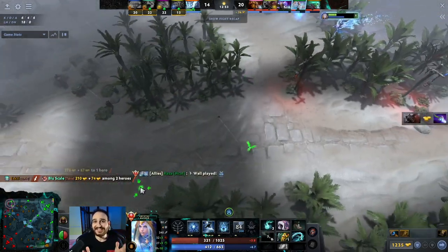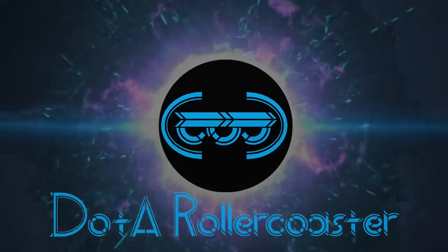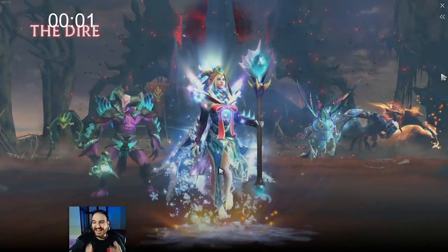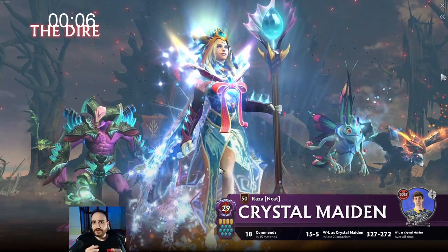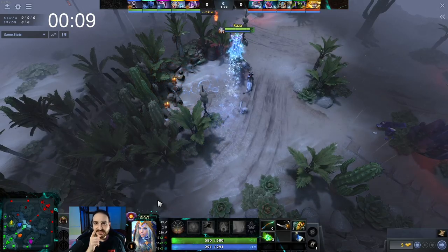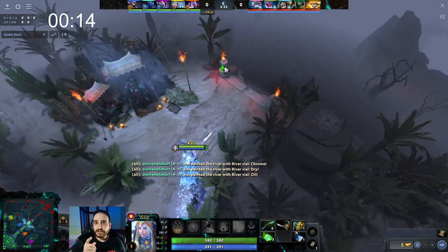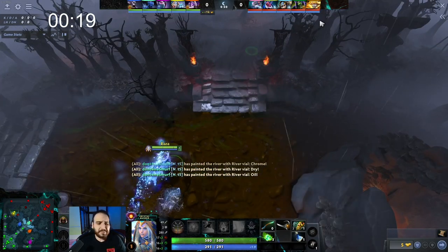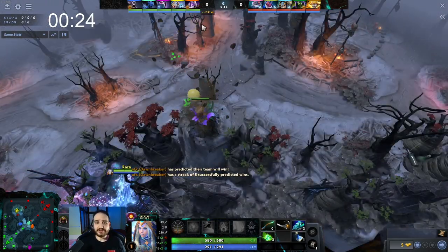Crystal Maiden is an intelligence hero, a lane dominator that doesn't require a lot of mana. Step one: pick Crystal Maiden. If you're a chad support player, pick her position four because she's absolutely busted right now. If you're a bit more cautious, Crystal Maiden position five is still OP and you should pick it.